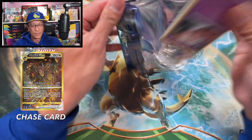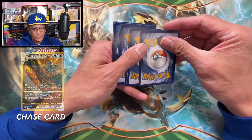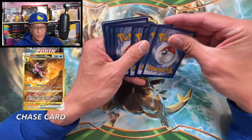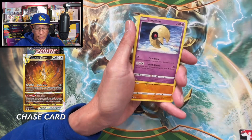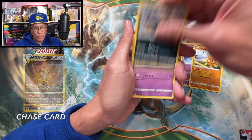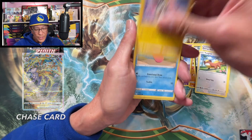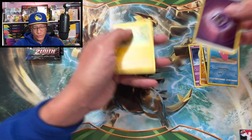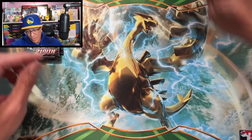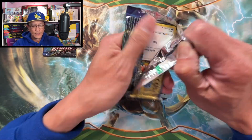Starting off with the first pack — we got Fighting Energy, Lunatone, Solrock, Croconaw, Exeggcute, Energy Retrieval, Wynaut, Goose, Emolga. Love this. A reverse Psychic Energy and a Zoroark non-holographic. That's how we start this video.